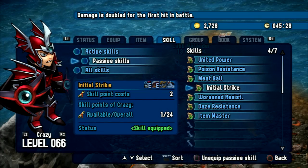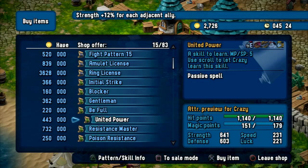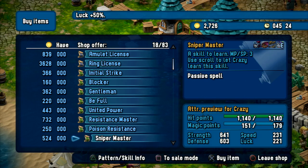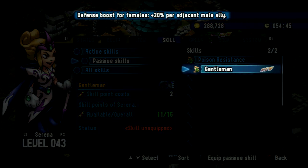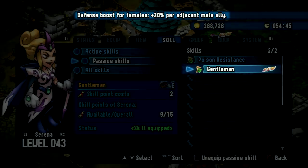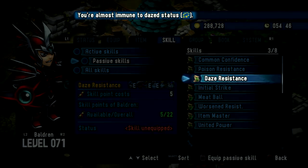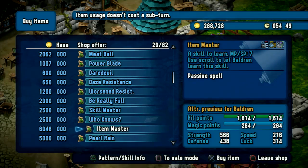Apart from learning active skills, you can also equip your characters with passive skills. Visit a scroll shop where you will find an ever-expanding offer of useful passive skills, such as gaining a special defense bonus when your character is adjacent to other members of your party on the battlefield, or immunizing your hero against conditions such as slowed and dazed. Later on in the game, you will be able to buy some really remarkable scrolls, allowing you to use any kind of potion without spending a sub-turn in battle.